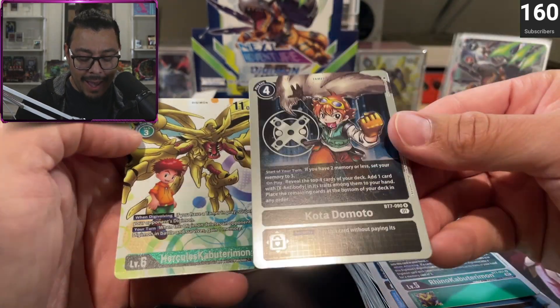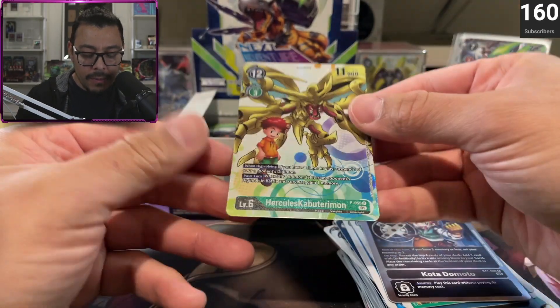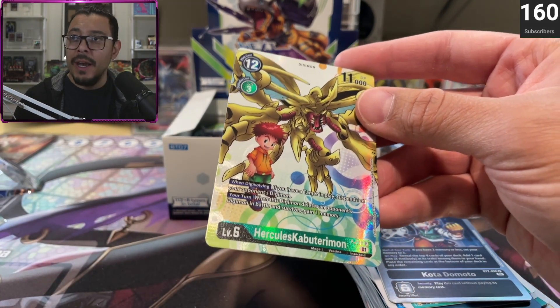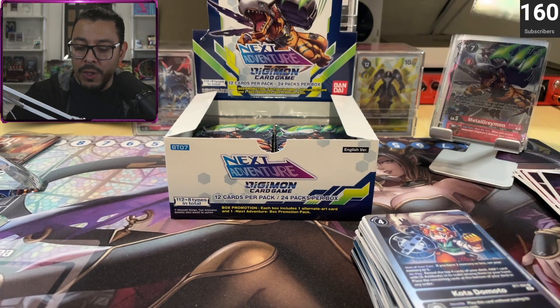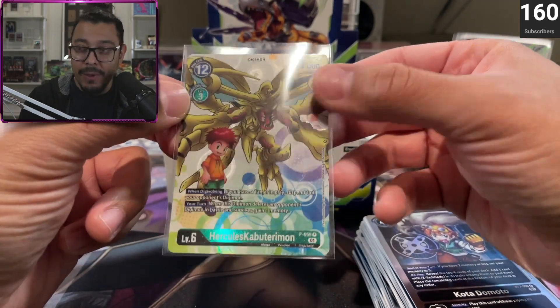I think I have like four of them already. And a Hercules Kabuterimon — let me switch to full screen real quick. In the upper left I have a display case that I made and all those are Digimon cards. I was just testing to see how they look, but I think if I did a set of the actual promos with the Tamers, that'd be a really cool display. Still debating if I want to grade them and then display them.